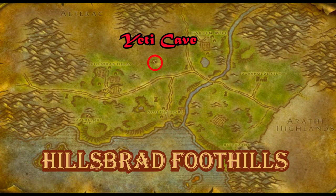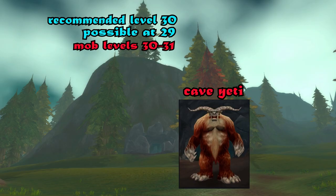On to the next place — the Yeti Cave. Not even far. So you're going Hillsbrad Fields, Azure Lode Mine, Yeti Cave — all back-to-back in the same zone. I recommend you go there at level 30; you can do it at 29. Mobs are 30 to 31 — Cave Yetis. Super easy. They don't have frost resistance, you don't have to worry about it.